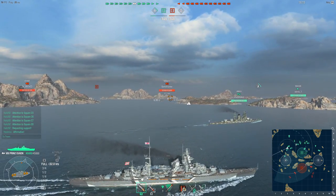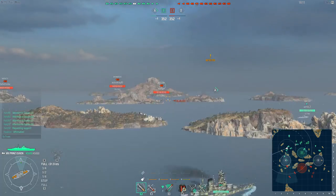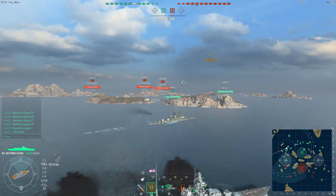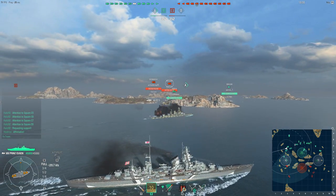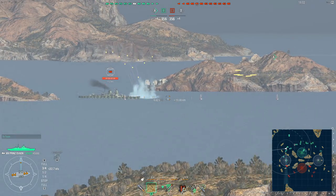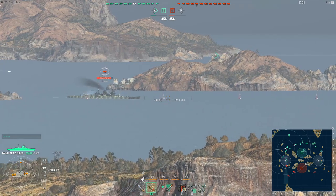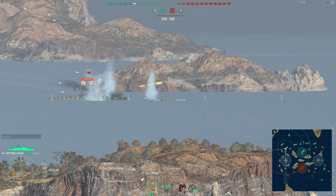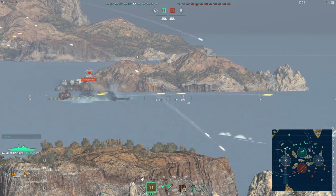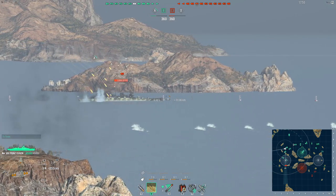The other armament available is in the form of torpedoes. You have two triple torpedo tubes on each side of the ship. These can do a maximum of 13,700 damage per torpedo, with a range of 6km and a maximum speed of 64 knots, so your torpedoes are not too bad. This means you can use them when you get in close against enemy battleships, other cruisers and even destroyers to cause some awkward situations and a lot of damage.